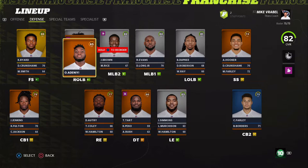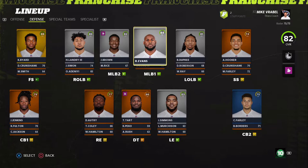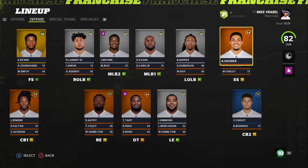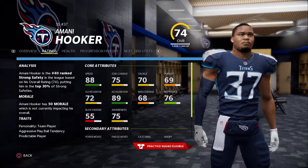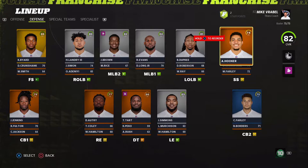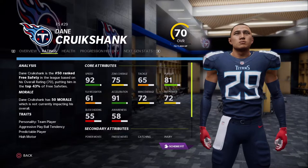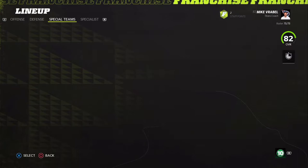We got Harold Landry at right outside linebacker. I'm hoping to get Dany some reps. Jayon Brown and Rashaan Evans are our middle linebackers, and David Long Jr. has been balling out in real life. Bud Dupree is at left outside linebacker. I'm also thinking about swapping Amani Hooker — 88 speed — for Dane Crumshank who has 92 speed, though his hit power is a little weaker.